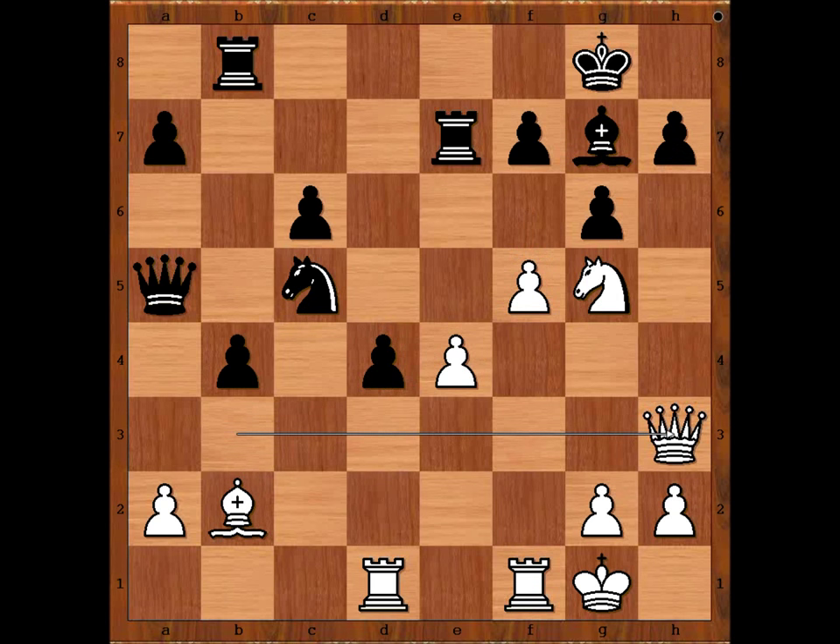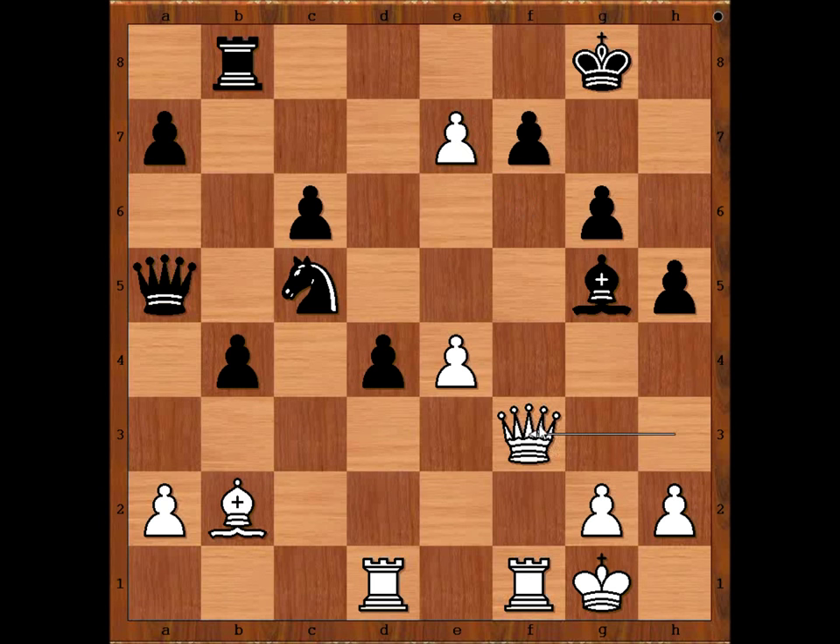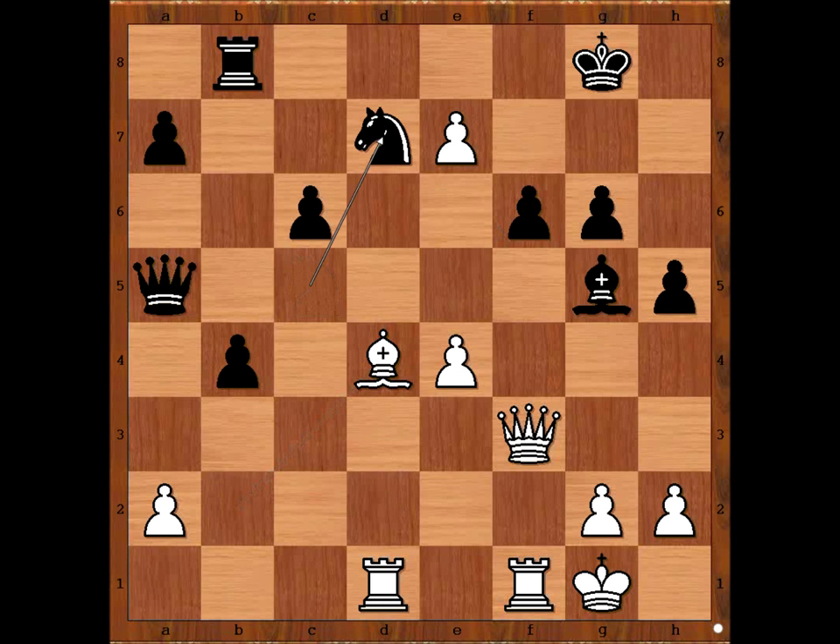So Smyslov played h5, f6 forking two pieces, bishop to h6, pawn takes rook, bishop takes knight, queen to f3 threatening queen takes pawn on f7. f6, bishop takes on d4, threatening bishop takes pawn, knight to d7 defending the pawn.